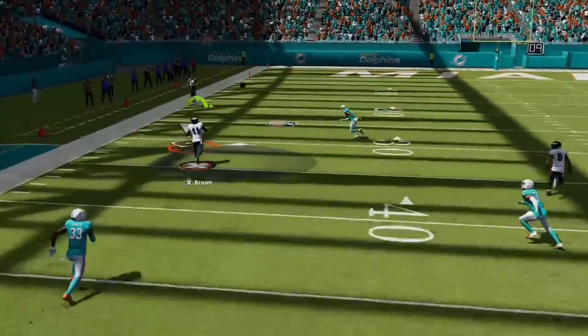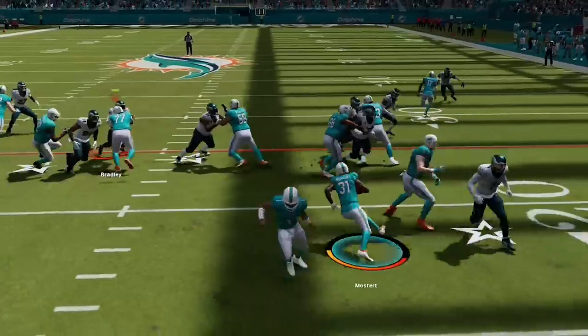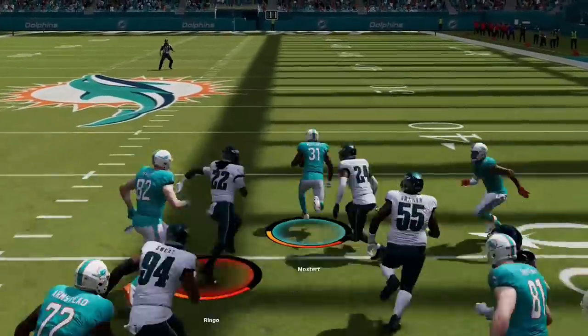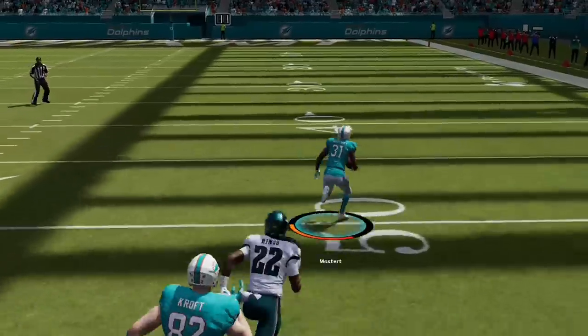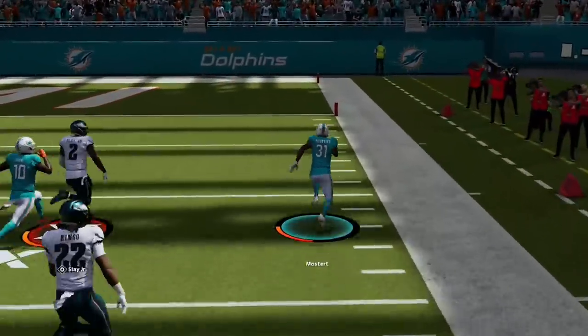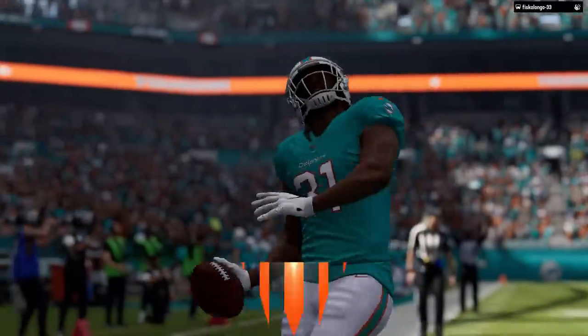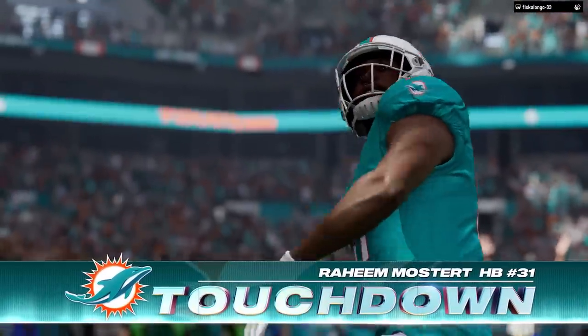On offense I go right down the field before I throw an interception in the red zone. My opponent makes another big play against my defense, this time on the ground, as Raheem Mostert is also the fastest running back in the game. So down a quick 14-0, it's clear to me that I'm going to have to use a new defense on the next possession that allows me to get a little bit more speed on the field.